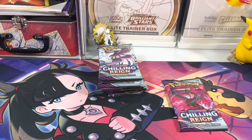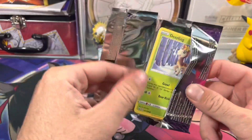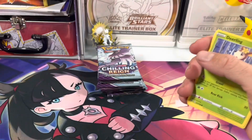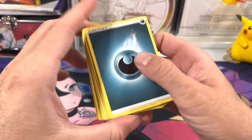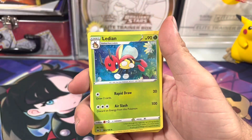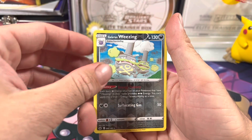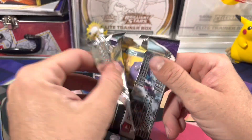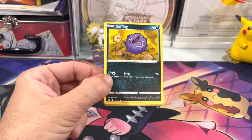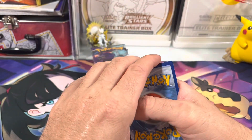Let's see if we get an alternate art or a gold Snorlax — that would be really cool. We have not pulled any alternate art from this set. This set's been kind of hard, Chilling Reign for sure. The ultimate cards we want are the Blazeiken or the Moltres — both are really cool, those are my top two chases. There are quite a few to be honest, a lot of cool cards in this set, one of the better sets for sure.